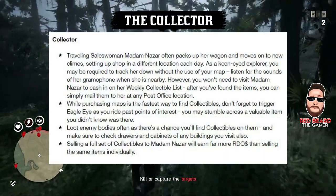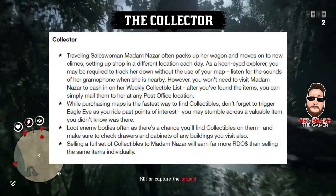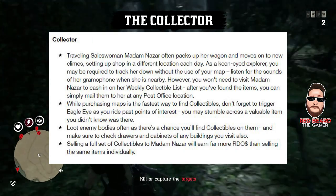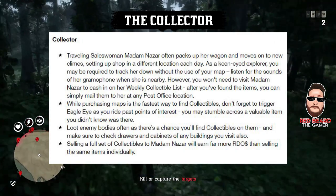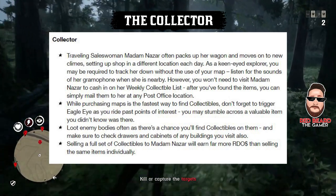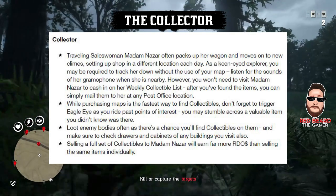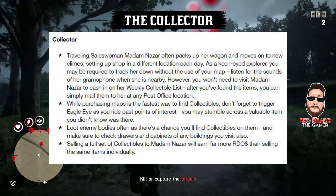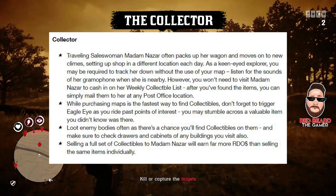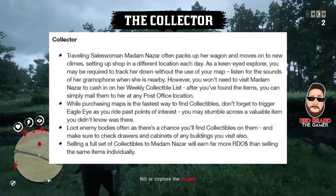Now let's look at the collector. Madame Nazar travels every single day so you have to keep a good eye out. If you're doing it by yourself, listen for her gramophone — you'll hear her when she's nearby. While purchasing maps is the fastest way to find collectibles, don't forget to trigger eagle eye as you ride past points of interest. You might stumble across a valuable item you didn't know was there.